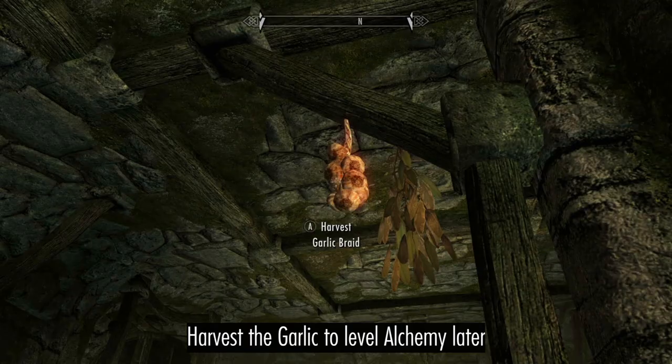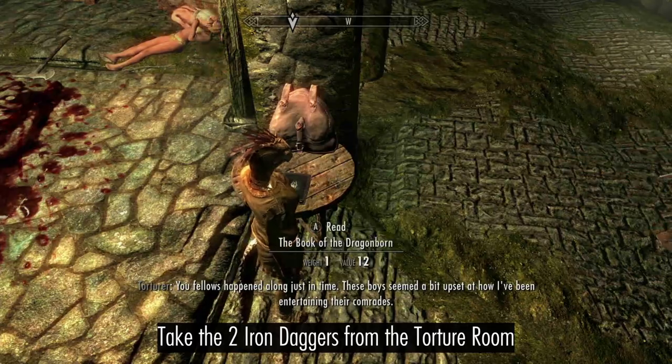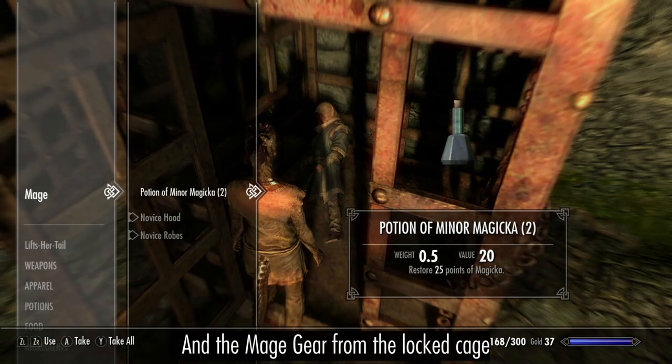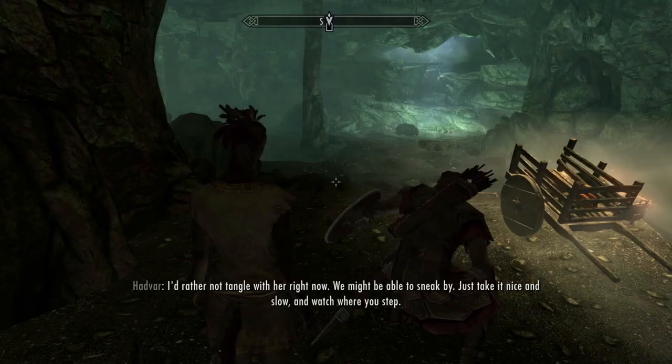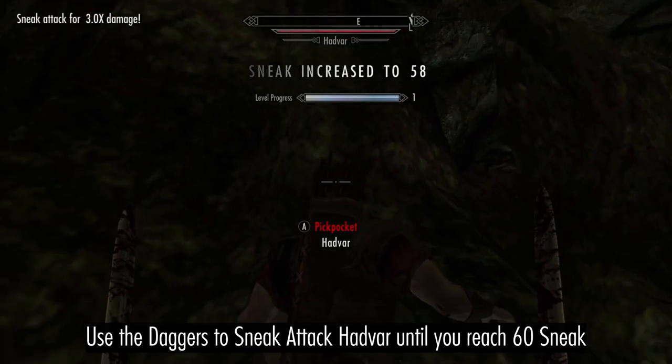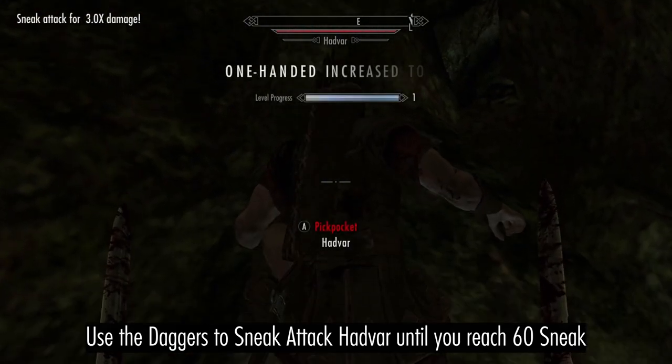Harvest the Garlic for levelling Alchemy, then take the two Daggers and the Mage Gear from the Torture Room. When you reach the Bear, use the Daggers to sneak attack Hadvar and level to 60 Sneak.